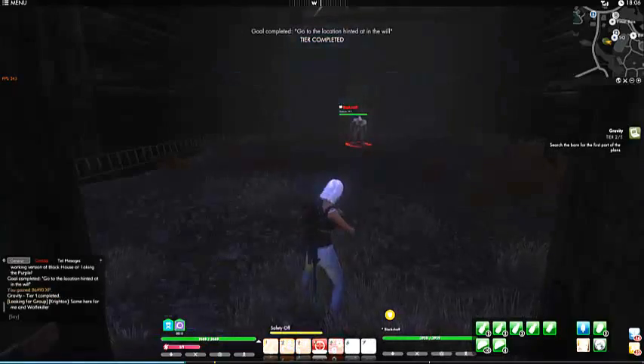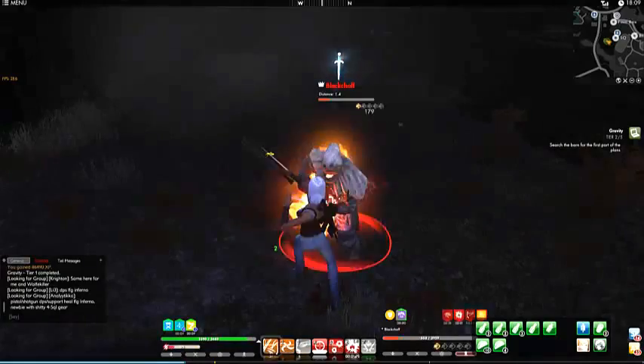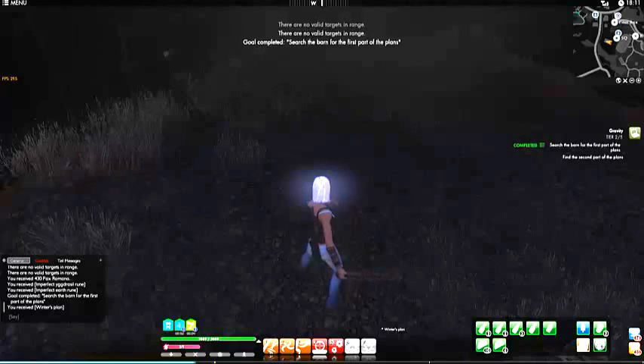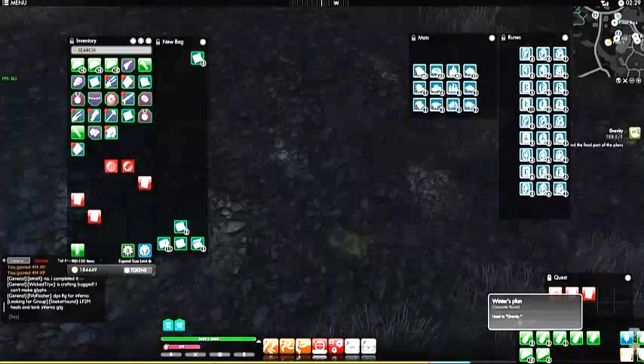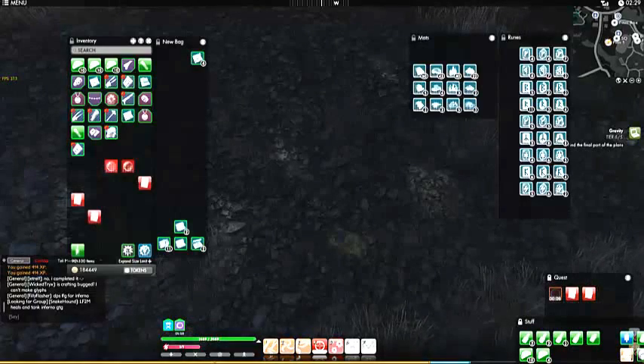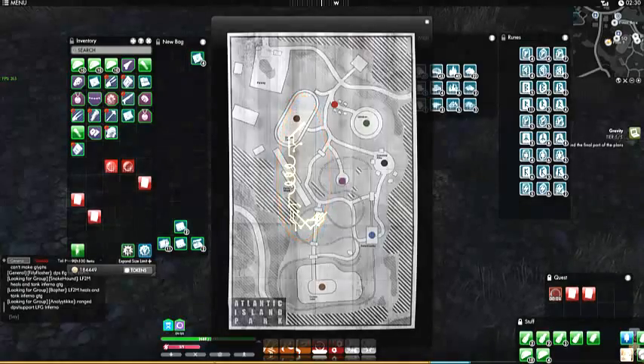Pretty much what you're going to do is find the pages. The first one is in the farmhouse, right where I'm at now. It's pretty close to where Nicholas is and it's outside of the fence of the park. Go ahead and pick up the page, then use the monocle and look at the page you just picked up.